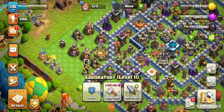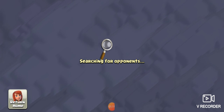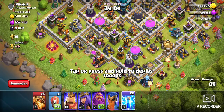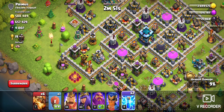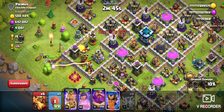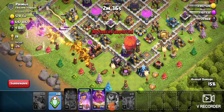We got troops, we're going to attack. Let's find a base to attack — yeah, we can do this one. We'll send out these troops right here, and we'll send this guy out over here. Now that all the air defenses are gone, we can... oh, there's an air sweeper.